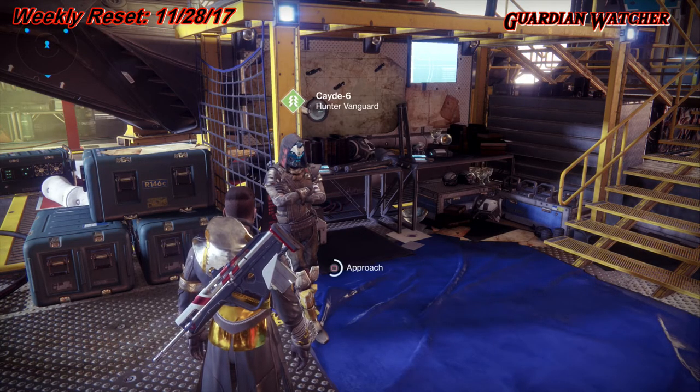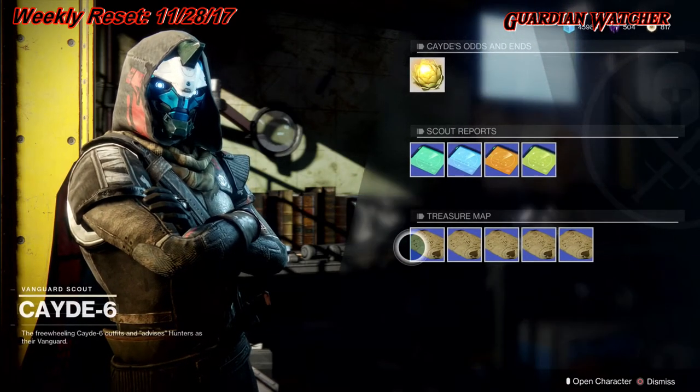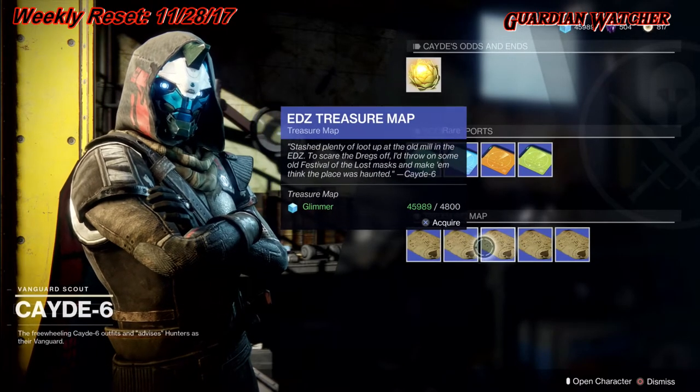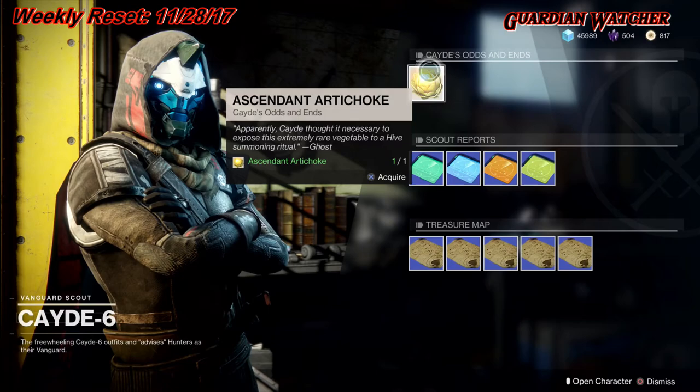And last but not least, we have the Fireteam Medallion. Don't forget to visit Cayde-6 in order to get those treasure maps from him. This week the treasure map is on the EDZ, so go ahead and pick those up, and while you're there, go ahead and turn in anything that you have.